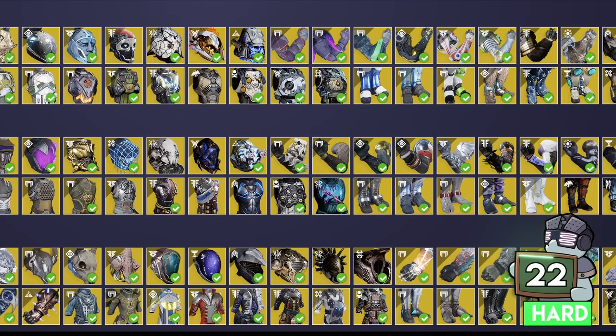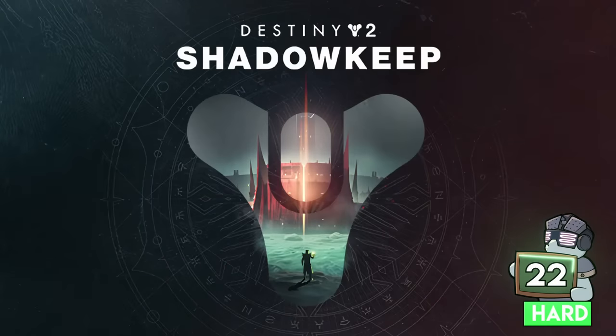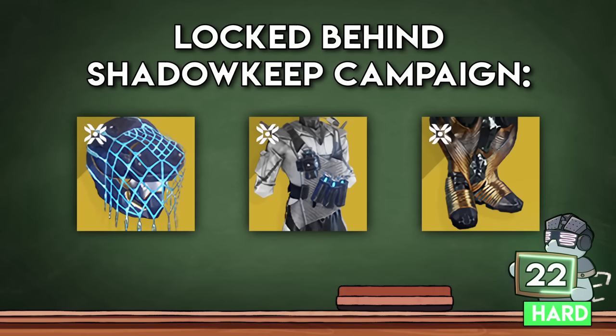Destiny has 120 exotic armors, and even if you've purchased every single DLC, there are three of them locked behind the 2019 Shadowkeep campaign: Storm Dancer's Brace, Assassin's Cowl, and Phoenix Cradle. No amount of Lost Sectors, Nightfalls, or Exotic Engrams will drop these until you beat that campaign.